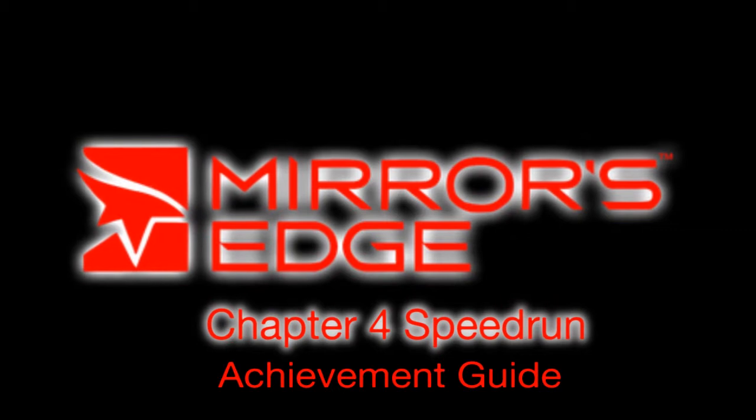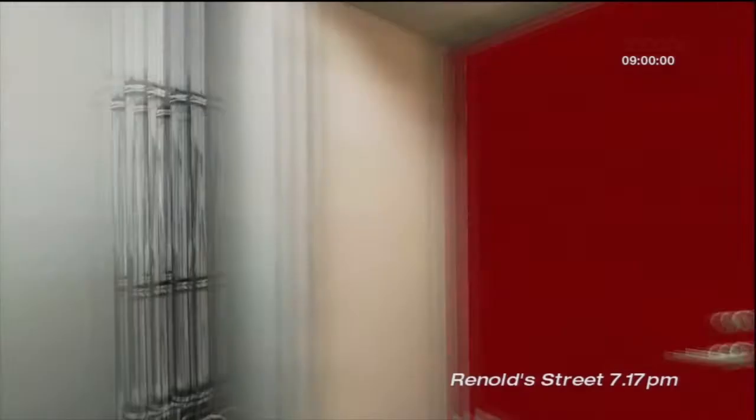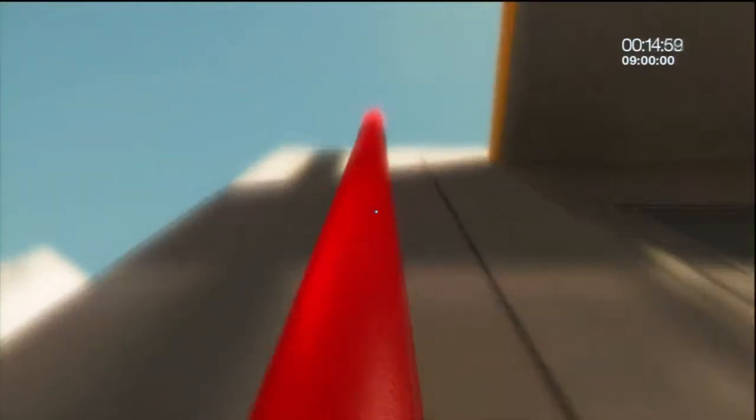Hey guys, this is Chad back in Mirror's Edge doing the Chapter 4 Speed Run Achievement. There's a bunch of little tricks that you can do to help boost your time. It is not that difficult of one, pretty much straightforward. You want to start off just following the route like normal, and you need to get the achievement in under 9 minutes. As long as you follow my guide.